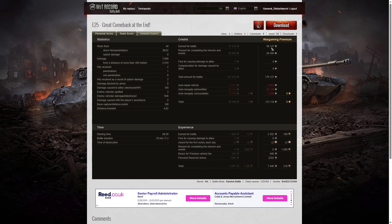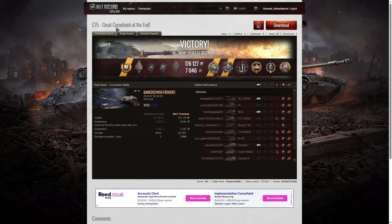On a premium account, he earned 86,127 credits for the game plus 90,000 for completing ammunition — 176,127 altogether. After repair, ammunition, resupply, and consumables, he still took away a profit of 123,118 credits. He also took away 7,046 XP, including a free XP reward, personal reserve bonus, and premium vehicle bonus. As he says, a great comeback at the end — they were down two to four with the odds against them, but still managed to win, thanks to Baked.